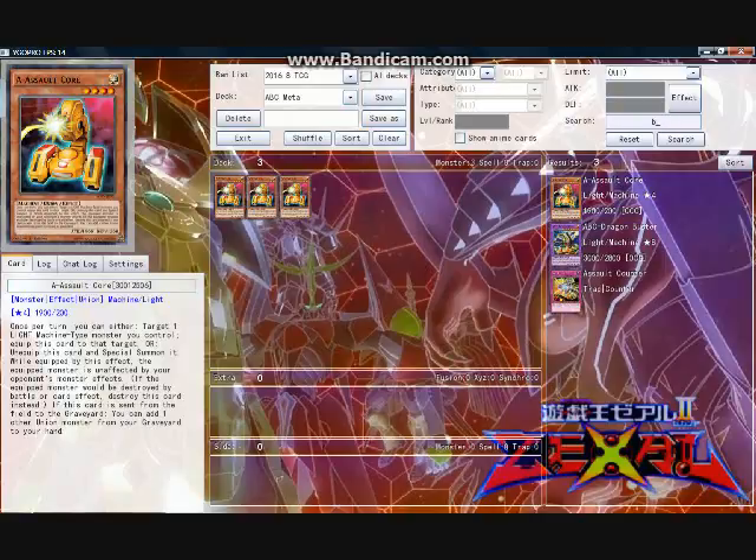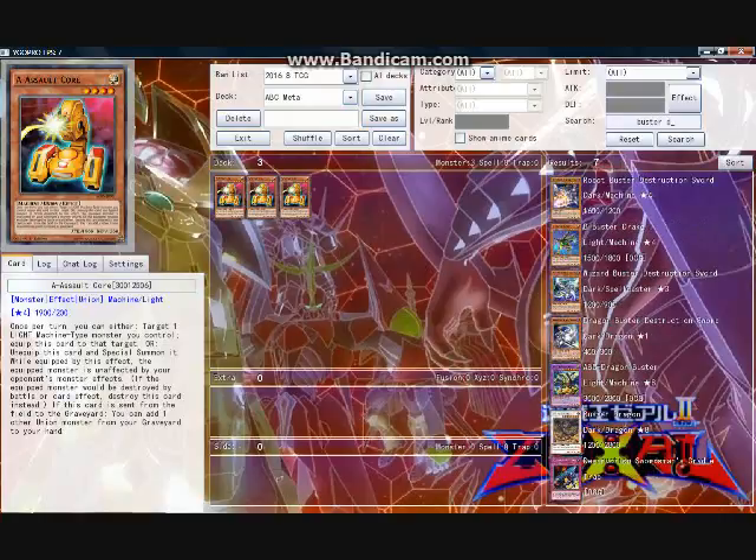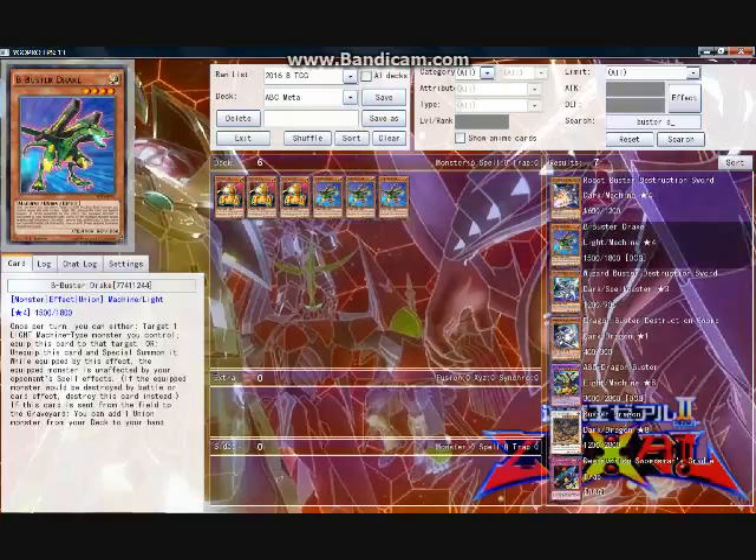B - Buster Drake is the middle ground combatant for the group, with 1500 attack and 1800 defense that can provide some utility on its own, but realistically it does provide the least utility among the three by itself. However, B really shines in its two other effects. The union effect is probably the best among the three at restricting the options the opponent has at removing various monsters, especially ABC Dragon Buster.